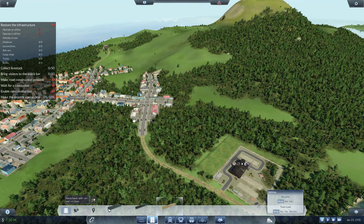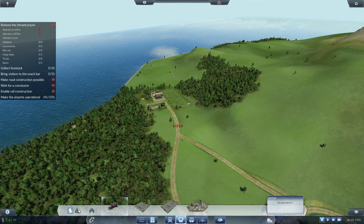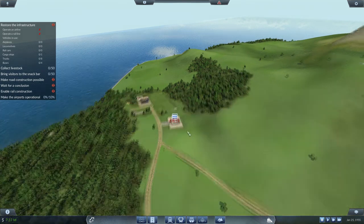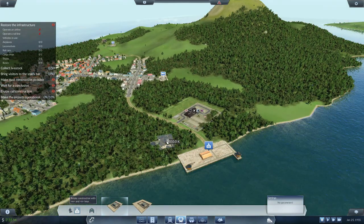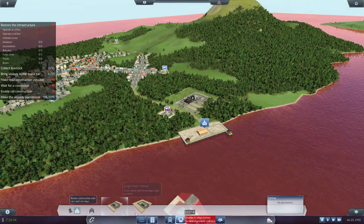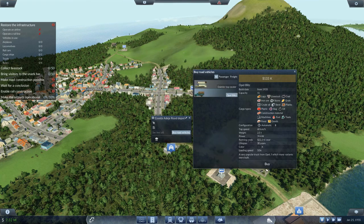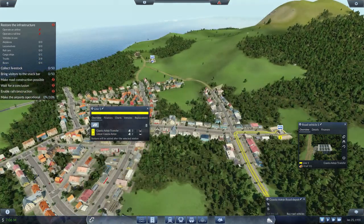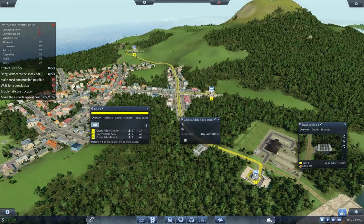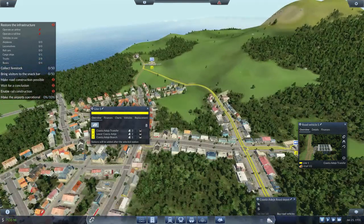Go to Roads, Small Country Town Road, and just connect that across. We need to put some truck stations in — one there, one on the end here, and one just opposite. Put a depot in just there. Click on here, buy road vehicles — just two. Set Line, New Line, one, two, three — it's going to pick up any steel, drop it off here, pick up tools and construction stuff, drop it off here, then head up and grab coal and bring it down.